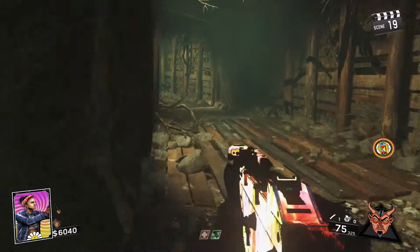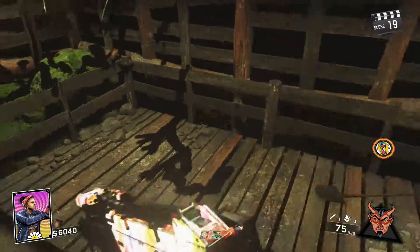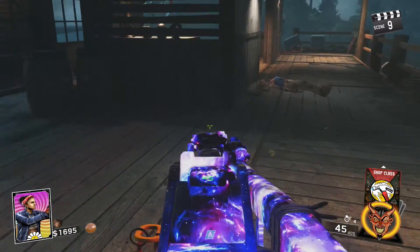The first one is a film reel, and the second one is a film reel as well — they're both located in two different spots. The first one is right beside the dark area, right before you get onto the boat. It's really easy; it's just laying there. Go up to it, hit square, and you will collect it.